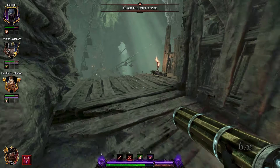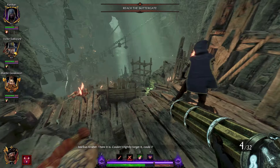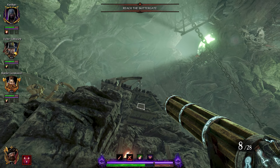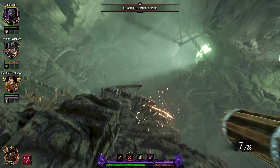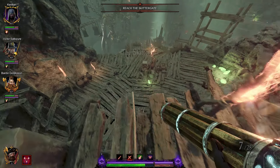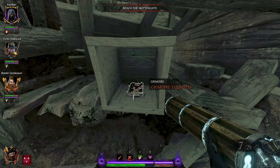Now for our second grimoire — we need to shoot this rope above us and that will make this box drop. Now we have to jump down, look behind us, and right there is our second grimoire.